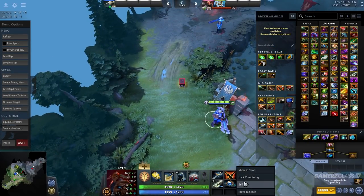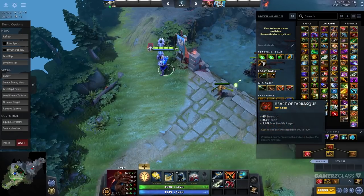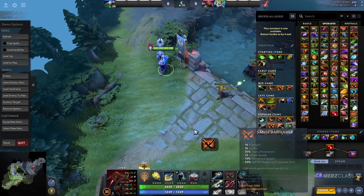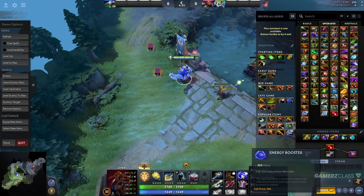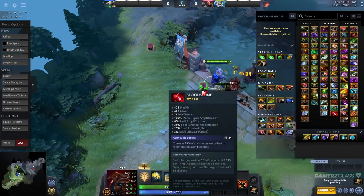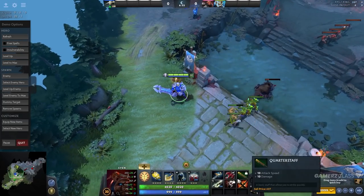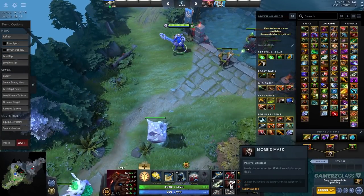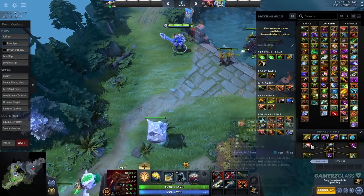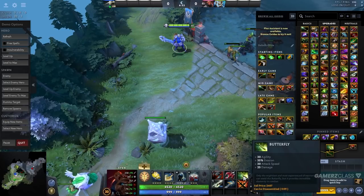Another thing you could do is with Bloodstone. You have Arcane Boots and want to go for Bloodstone — you buy the components, then just disassemble, and you don't waste gold by buying it again. Another trick: Mask of Madness can be disassembled into a Morbid Mask and a Quarterstaff. From Morbid Mask you could buy Satanic. From the Quarterstaff you could go for Orchid, Silver Edge, or even a Butterfly — whatever you need in the game.